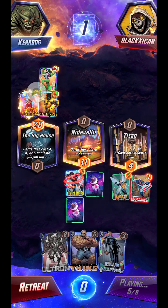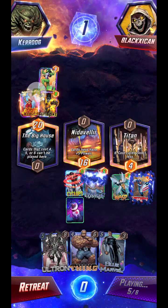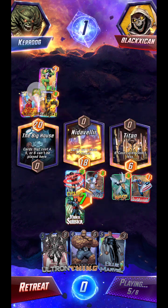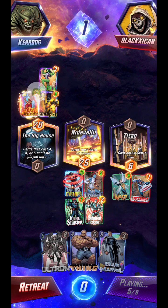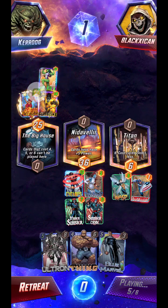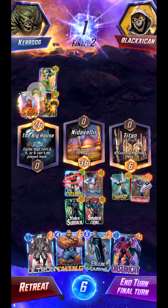That's plus two... plus four... five, ten, fifteen, twenty. So if I play Ultron to Titan, that gives me twenty at the Big House to tie him — but I'm not really confident that's going to be enough. You really don't want to have a tie against High Evolutionary. I'm starting to think I should have played Mr. Sinister to the Big House instead to get that buff — I feel like it was a mistake playing him to Nidavellir.